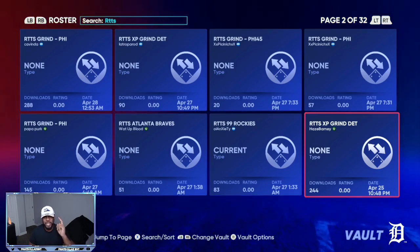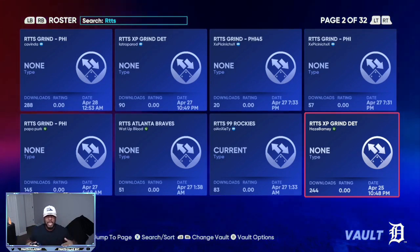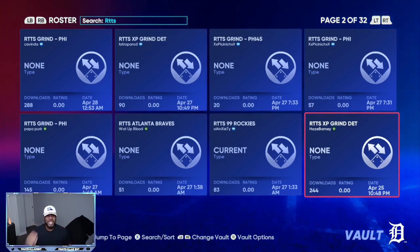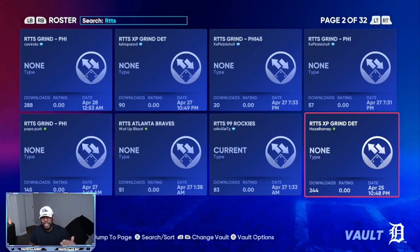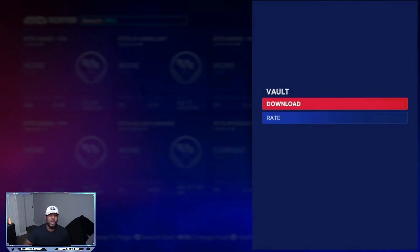With this roster, if you are using a position player — first base, second base, shortstop, all those types of players — this is going to be super fast and glitchy for you because you're going to score over 100 runs a lot of the time. Your guy is going to benefit from getting a lot of plate appearances, which is one of the user input things you need to accomplish. Click on it and download it.